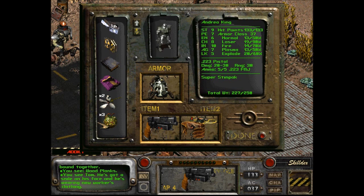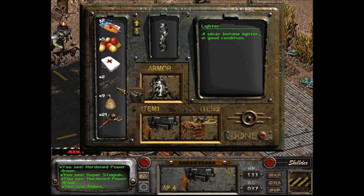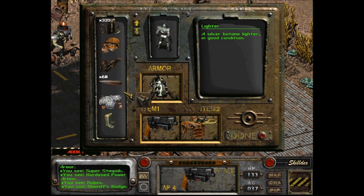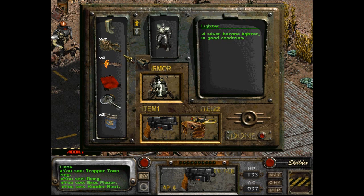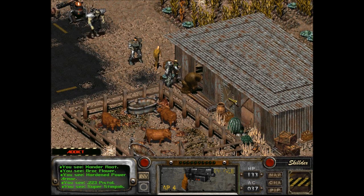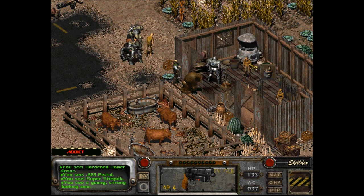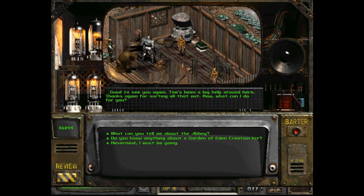Hello again. Thanks for everything. A silver butane lighter in good condition. Don't I have other lighters? No, someone else does. Good to see you again. Tom's been a big help around here. Thanks again for sorting all that out. Now what can I do for you?